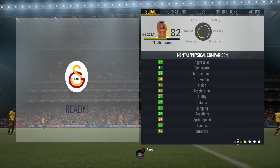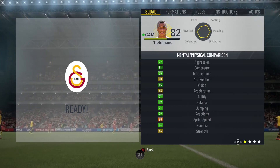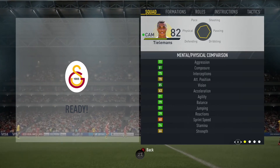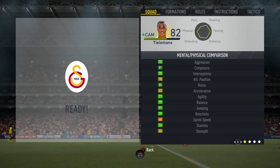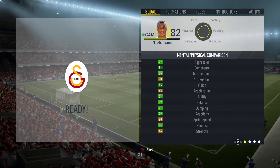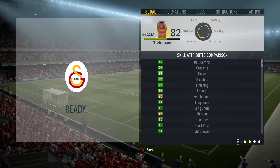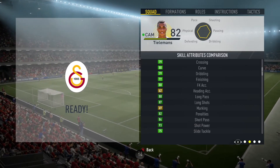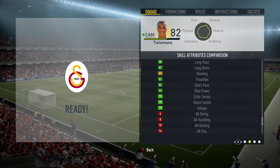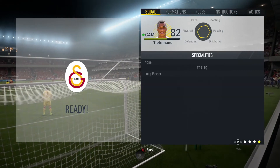We'll now move on to his in-game stats. He has 85 vision, his pace is in the 60s, and he has 74 stamina as well — that could be a bit concerning. He also has 66 strength, so he doesn't have much strength for a center mid. He has 85 ball control, 72 finishing, 88 long passing, 87 long shots, 84 short passing, a pretty good shot power, and five star weak foot.